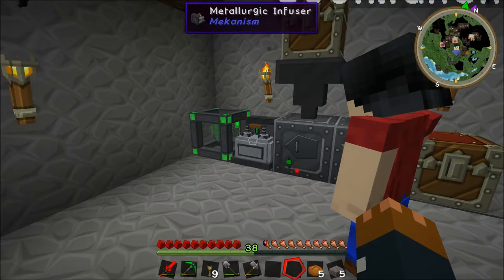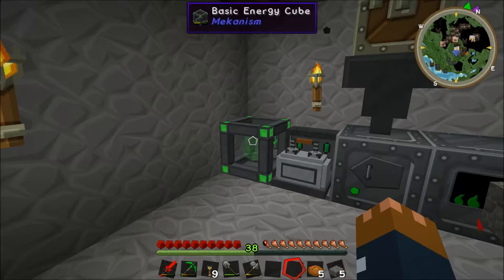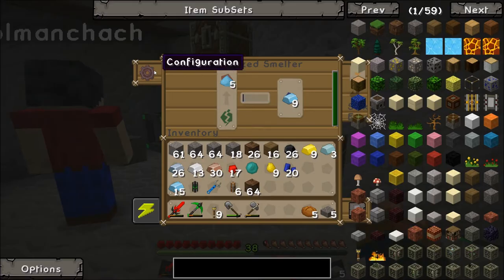Ten steel dust, Jake. Yeah, ten steel dust. Looks like we're balancing out the power, actually, in the energy cube. Which is nice. It's not going. That's good, that's good. Slowly climbing, I think.